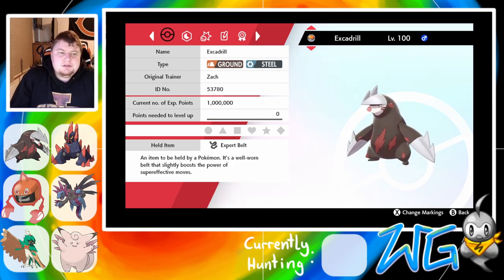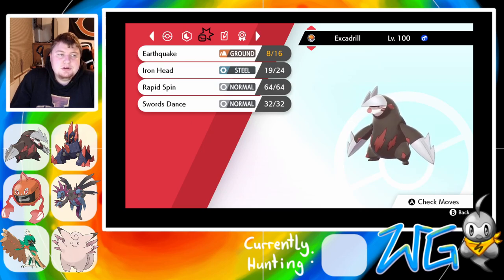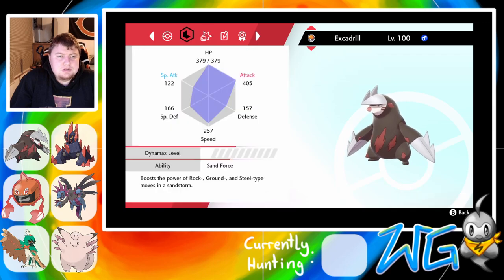We've got an Expert Belt Sand Force Excadrill — I believe it's Max Attack. It's not the fastest Drill in the world, but it has Rapid Spin for Speed Boost, Earthquake, Iron Head, and Swords Dance to get itself set up.